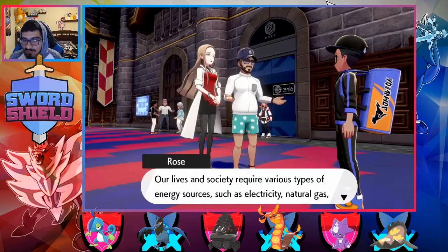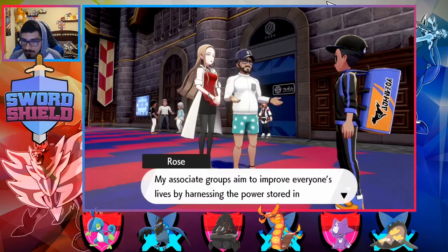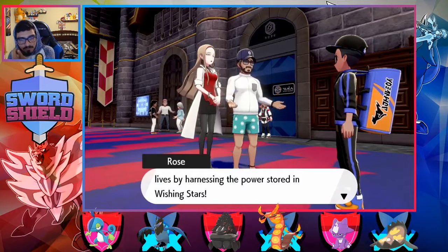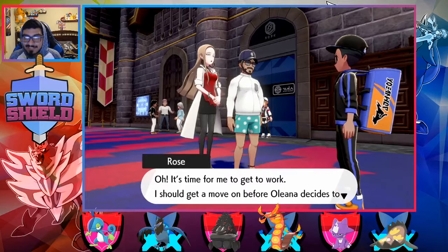Our lives in society require various types of energy sources such as electricity, natural gas, and water. My associate's group aims to improve everyone's lives by harnessing the power stored in wishing stars. I love how she actually leans in to talk — that is awesome to me.